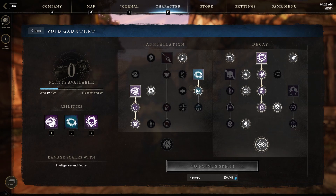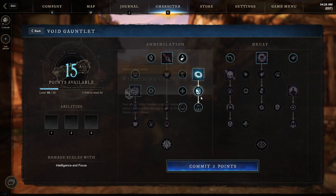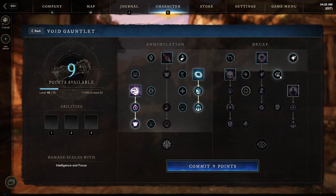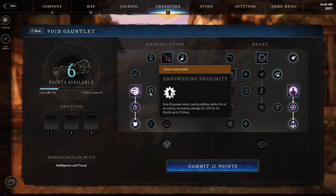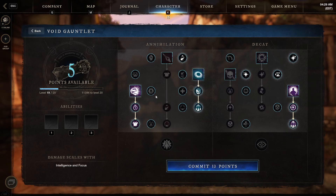And the Void Gauntlet — you don't actually need that many points on it. You just want to get these key nodes. This is all you need. You can pick up a few other things; some are okay, but none of the other things last while you're in your other weapon, so it doesn't matter. You just need 13 points.